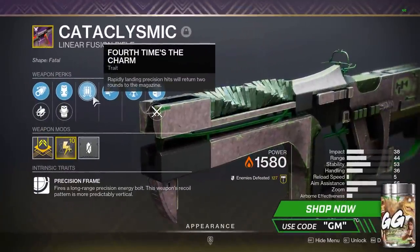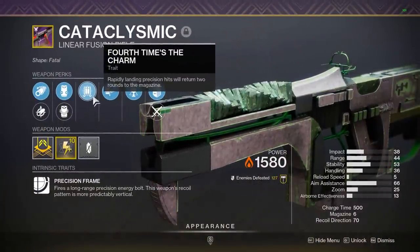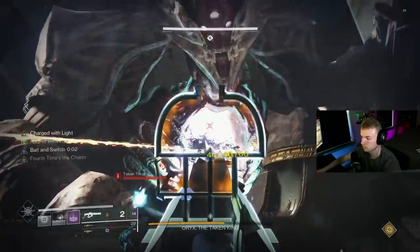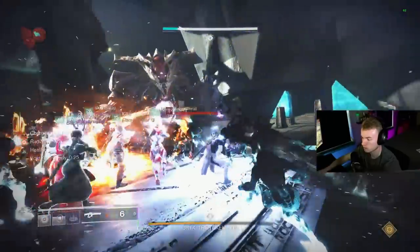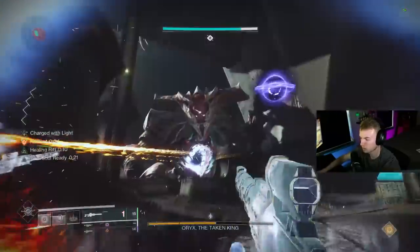When combined with 4 Times the Charm, Bait and Switch lasts for almost exactly one mag of damage, so it's kind of perfect. By the time you reload, you simply swap weapons, shoot each again to reproc Bait and Switch, and then go back to dealing damage. The issue with this is that the rotation actually hurts the weapon's DPS and total damage output.